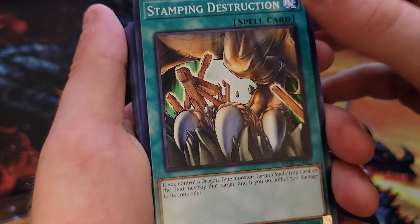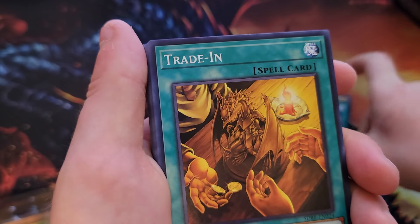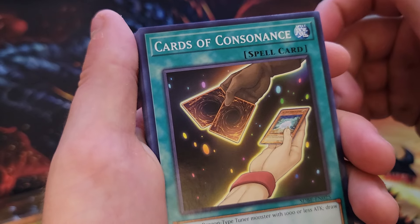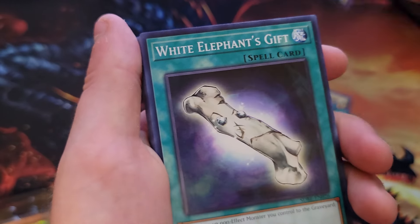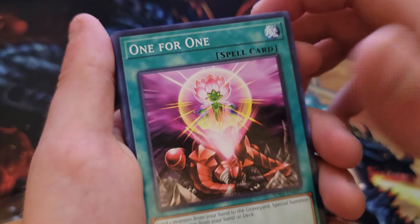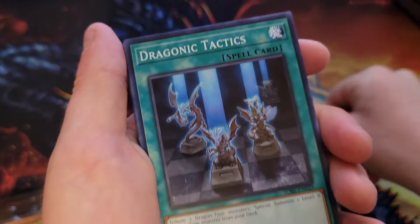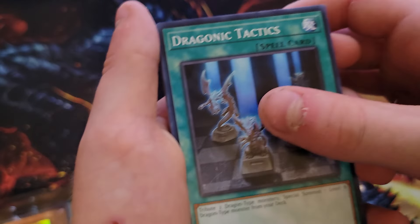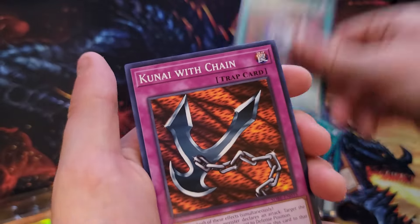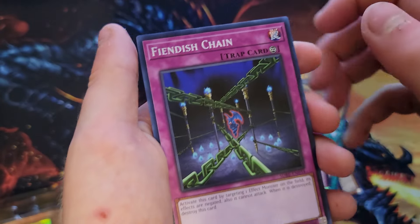Shining Angel, Burst Stream of Destruction, Stamping Destruction, Wingbeat of Giant Dragon, Trade-In — that's a good one too. Cards of Consonance, White Elephant's Gift, One for One — that's a good one. Monster Reborn — that's a good one. Dragonic Tactics, Soul Exchange, Enemy Controller, Fiendish Chain.